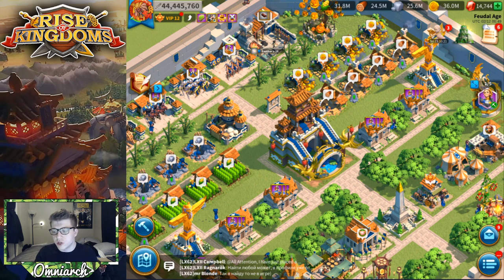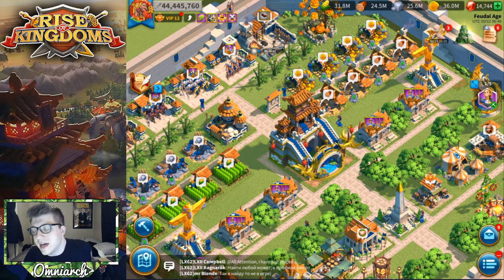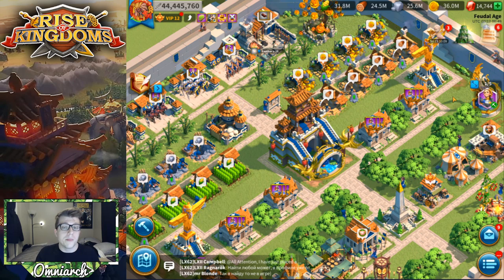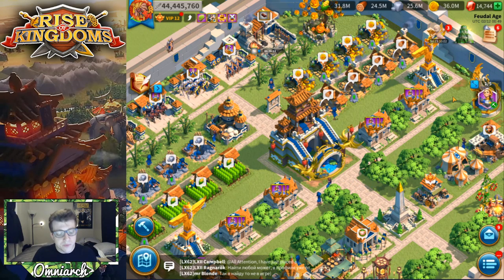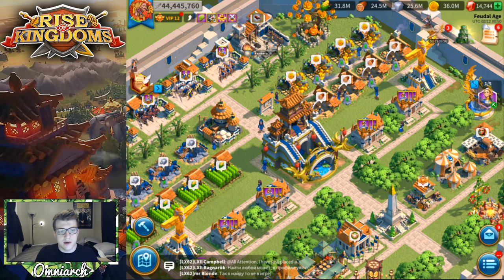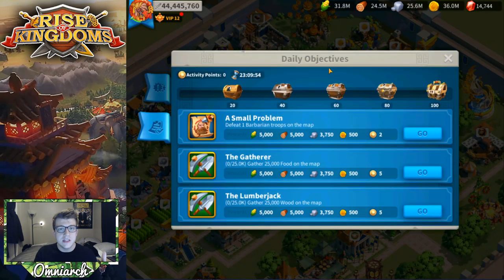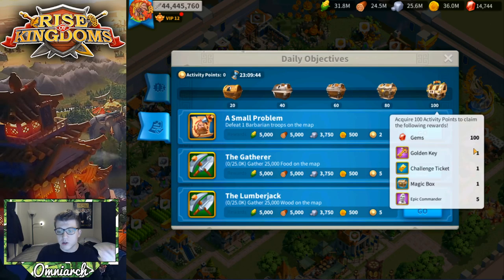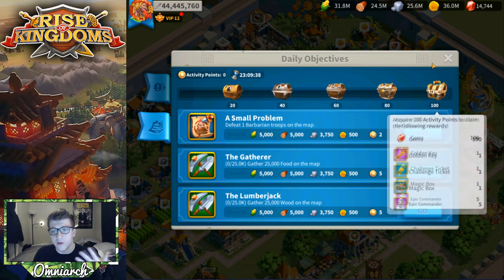I figured a good idea would be to start playing around reset. In the top right corner it is 00:49, which means daily reset just happened less than an hour ago. That's typically when I love to jump on — a big portion of my play time comes from around daily reset and first thing in the morning. I always like to do daily objectives right when they reset so I don't forget and miss out on the rewards. The last chest gives you 100 gems, a gold key, and epic commanders — good if you're free to play or it's a new kingdom.